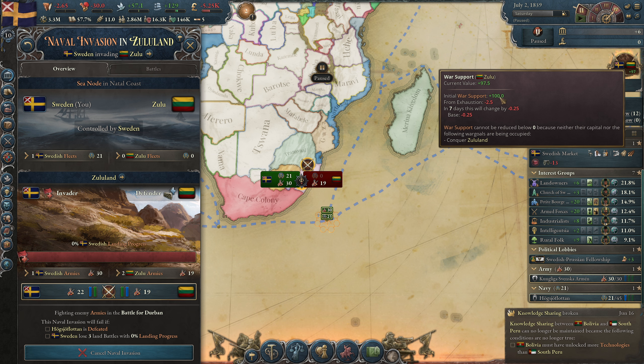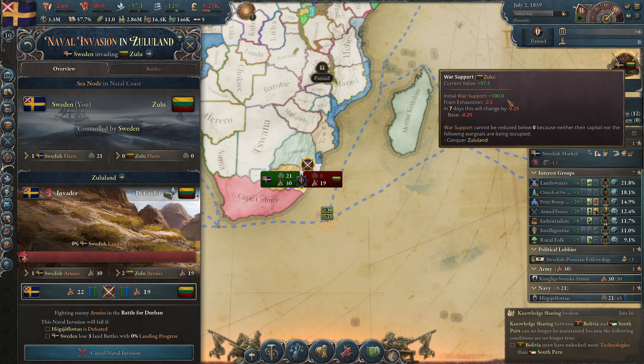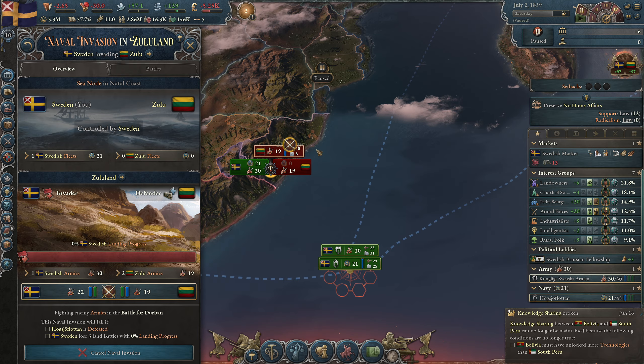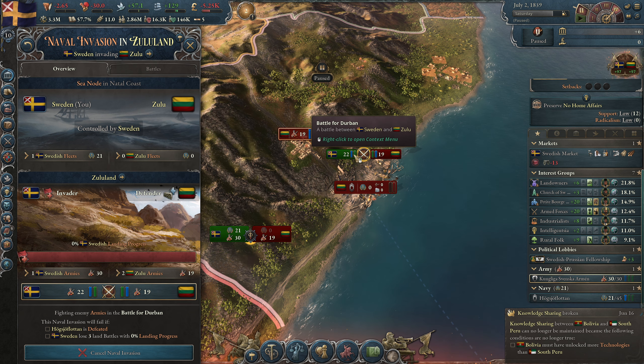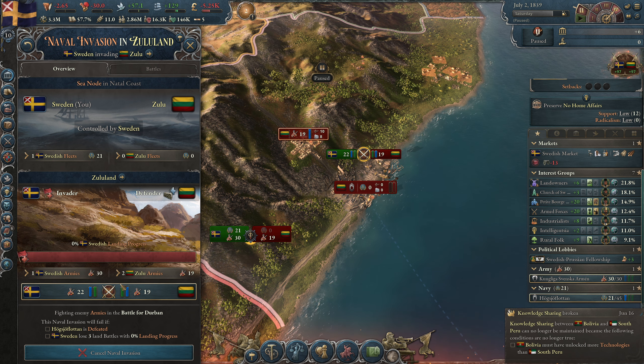When this goes to zero there is no more initial war support, and this needs to go to minus if we want to win the war. War support cannot be reduced below zero because neither their capital nor the war goal has been occupied — we need to conquer Zululand first. There is no naval fight because they don't have any ships, so we instantly landed our troops on the shore.